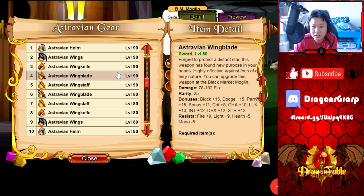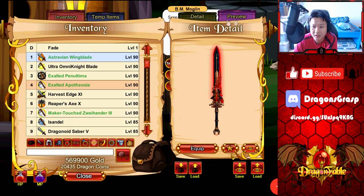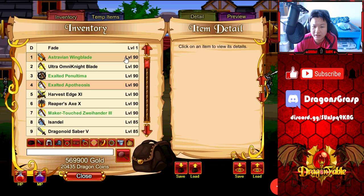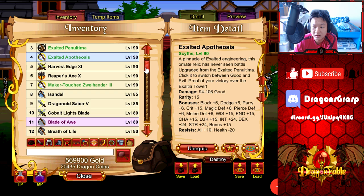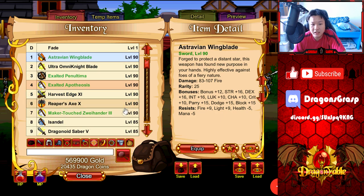Let's go ahead and level the Wing Blade: level 30, 50, 70, 80, and last but not least level 90. Best-in-slot for mana healing I think, but apart from that not really great. The damage is 83 to 107 fire — the damage range is really big, almost comparable to Apotheosis but a bit lower damage, so it loses out to Apotheosis. Still really really good at 83 to 107.